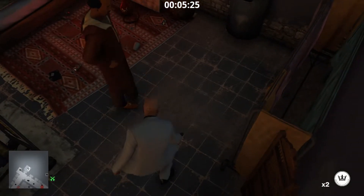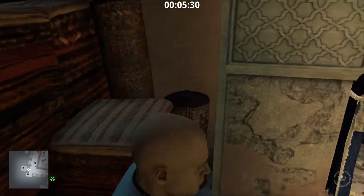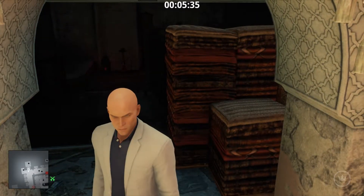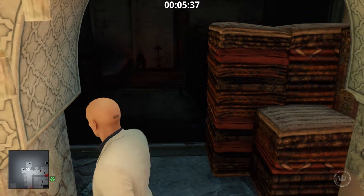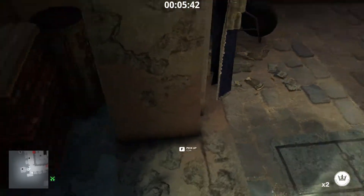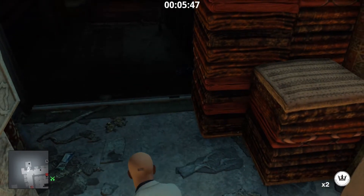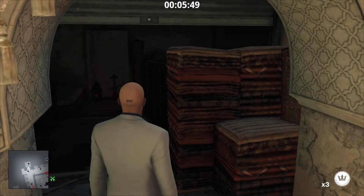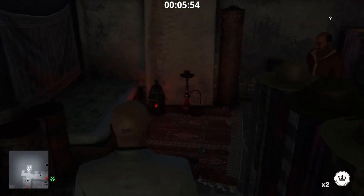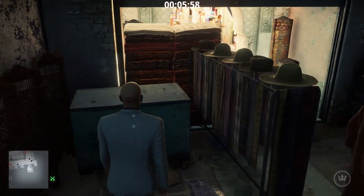Now we need to disguise this bald stranger to complete the challenge. I need to distract this fella — let me take out a coin and throw it. He's not even listening. Let's throw in some other area — there he is, distracted! Now we can go and complete the challenge.